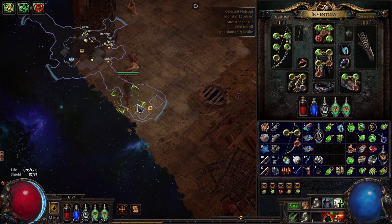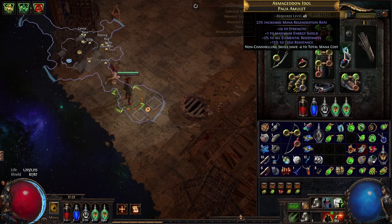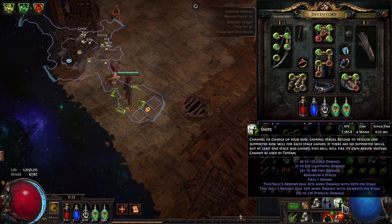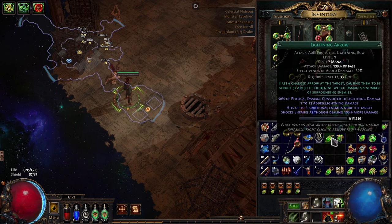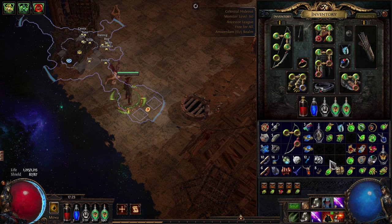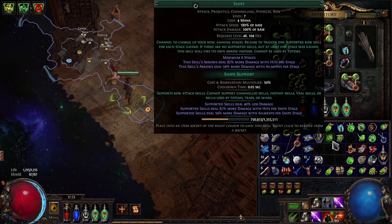If you want to set this up yourself, you need to think about your mana regen — it needs to be less than what it costs to fire two arrows, but more than one. In order to calculate that, you cannot rely on the attack time shown on Snipe itself, because I'm pretty sure that it's lying or misleading at best. What you need to do is look at the attack speed of your lightning arrow, which has a 1x multiplier — in this case roughly 2.5 per second — and multiply that by 1.22, which I claim is the actual attack speed for the first stage of Snipe.